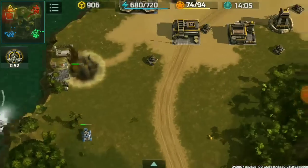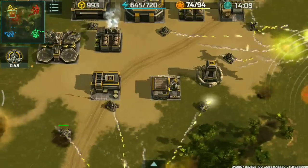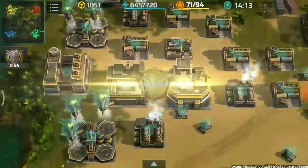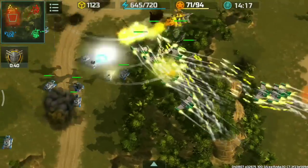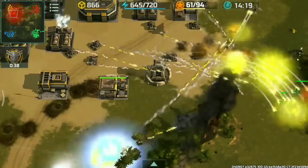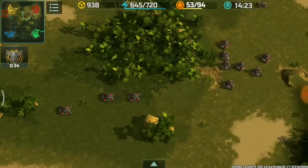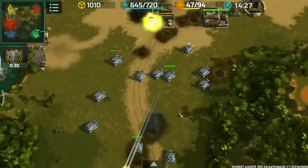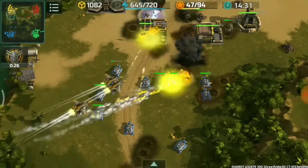The blue player will now counter-attack with Zeus and I only have Porcupines. I'll use my Hawks to defend. Those Vertex are going to gun down my Hawks. Bugore, upon seeing that, came to my rescue. The Alligators also took care of one Viking that was already damaged.